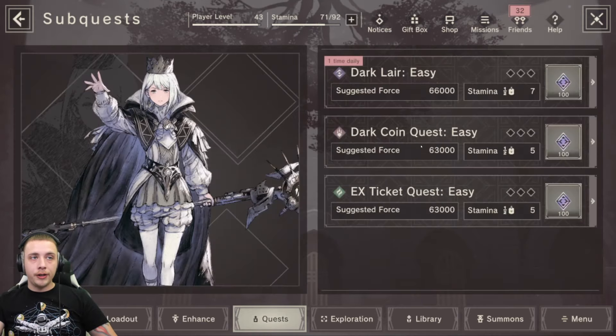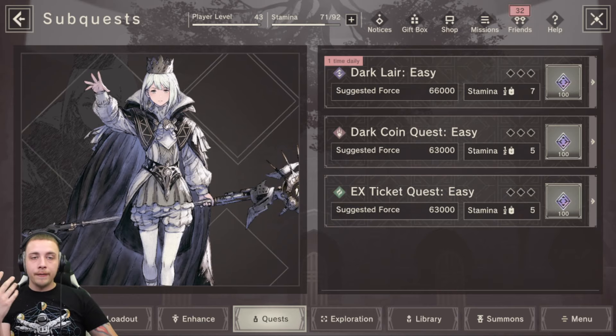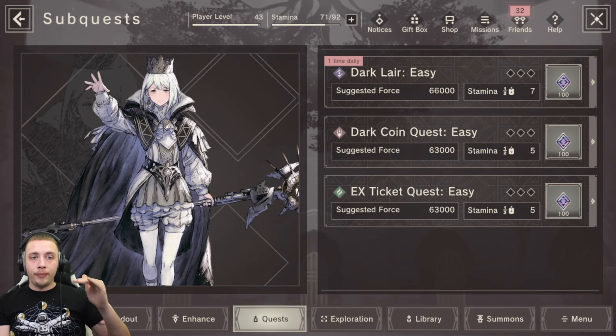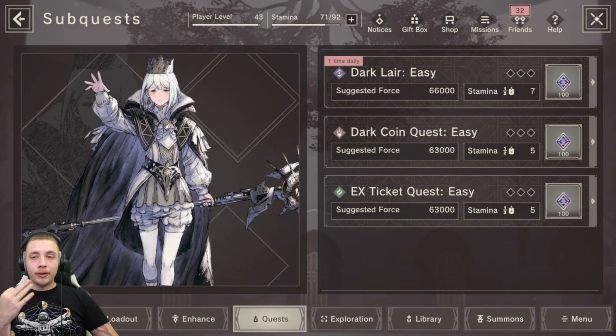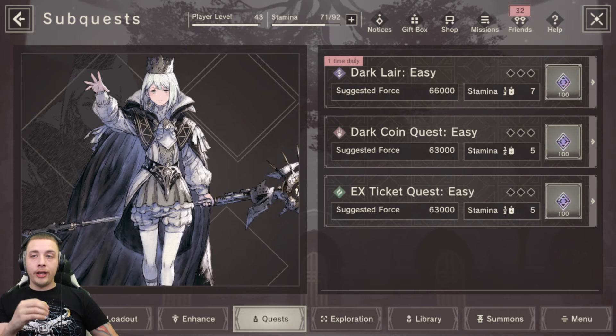What we have so far is the beginner stages, then after bringing the weapon up to stage four we get the intermediate stages, and after stage eight we get the evolutionary stages - you could say easy, normal, hard. The weapon goes up to stage 12, so at stage four, stage eight, and stage 11 you will get new quests to farm for that stage.